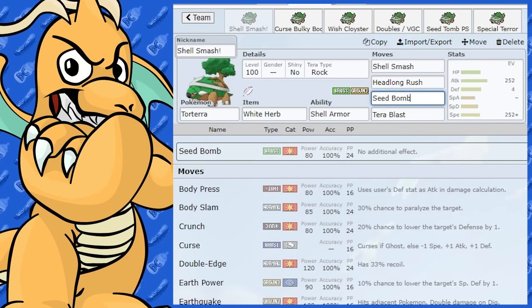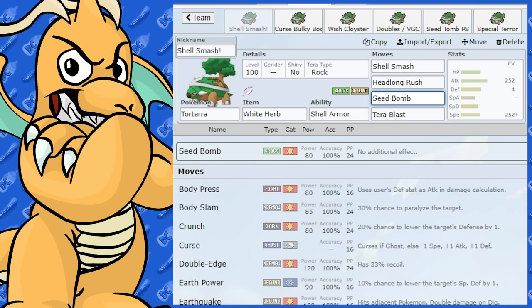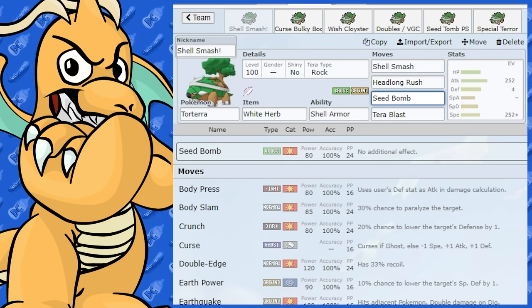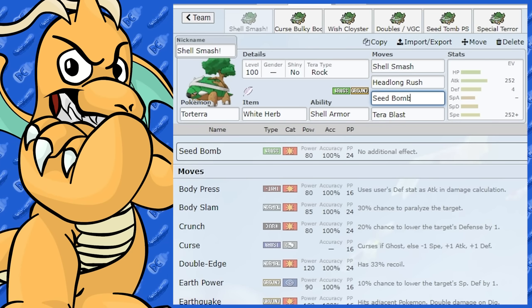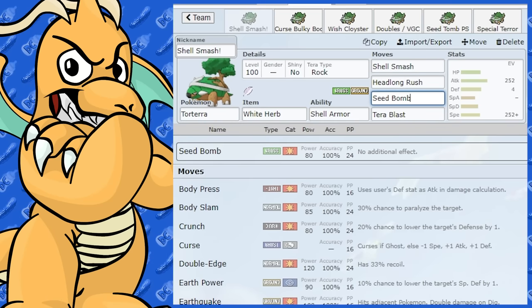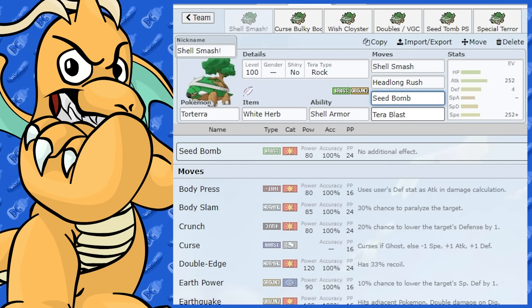The next move is Seed Bomb. You could opt for Seed Bomb, Bullet Seed, or Wood Hammer. Wood Hammer is a lot more powerful, but the longevity isn't so good, especially when you're already going to take some damage while setting up Shell Smash in a worst-case scenario. So we're going with Seed Bomb — it's 80 base power, 100% accuracy, and it's pretty solid.